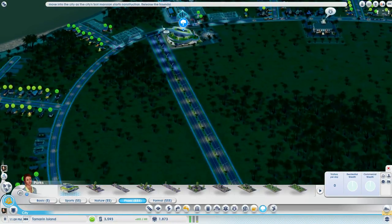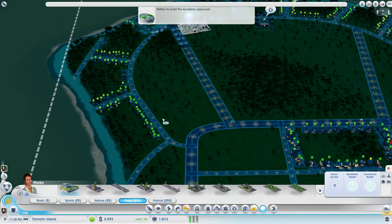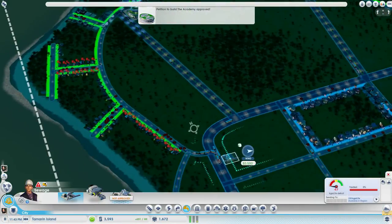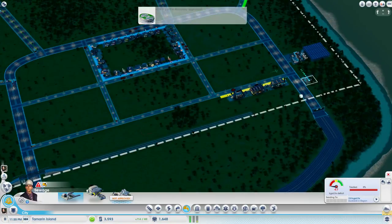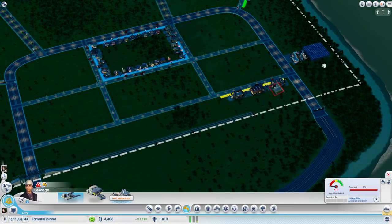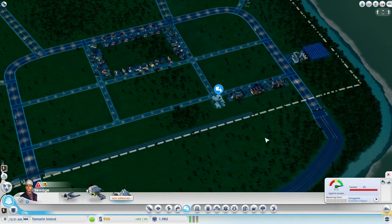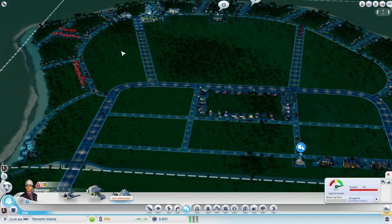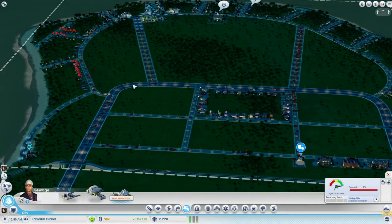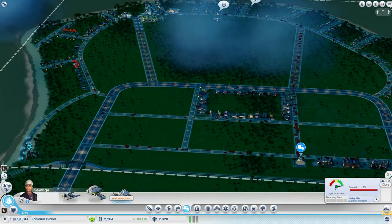We have some area with advanced technology up. The petition to build the academy has been approved, but it is a little bit expensive. I can't place it there, but I'll just place it right here next to the industry. Eventually we need a utilities town that just takes it all in — that's basically what we're going to need, but for now we have that going.